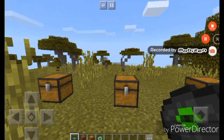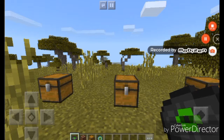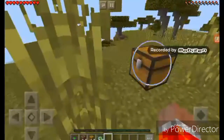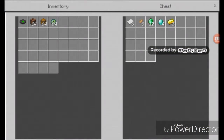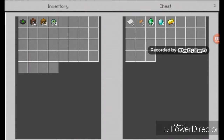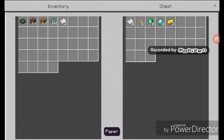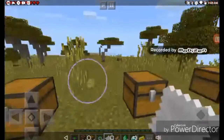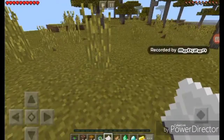Oh yeah, and I forgot to turn out of creative — I was in this world earlier and I started breaking everything, so I'll fix that. Let's see what's in here. We have six paper, six rabbit feet, emeralds, diamonds, and gold. That's actually pretty good. I wonder what I can make out of those.